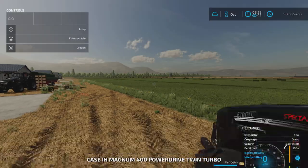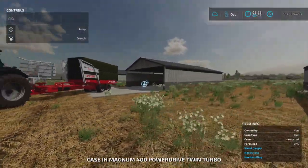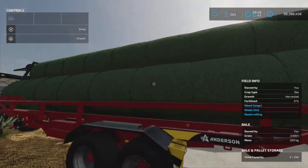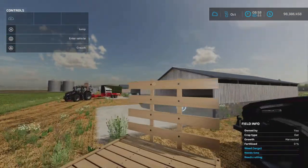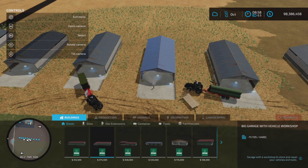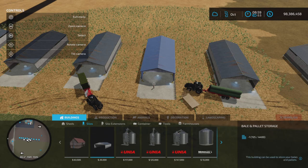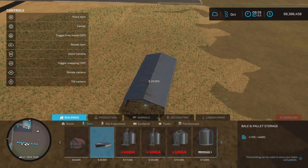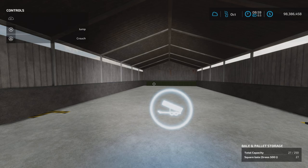Now I have made a variety of bales. I have made the teeny baby bales, square bales, round bales, and straw bales. These are the base game storage - the bale and pallet storage that anyone can find. If you have downloaded and installed update 1.9, they'll be under buildings and silos. Here it is: bale and pallet storage.